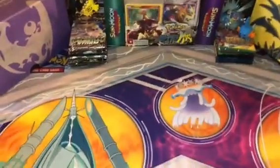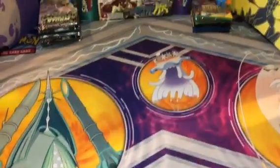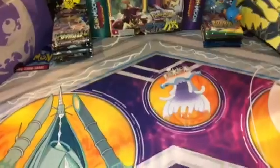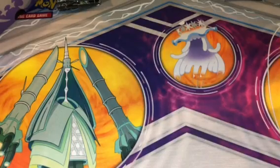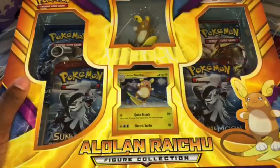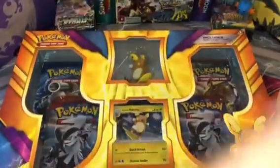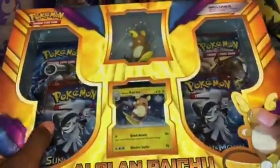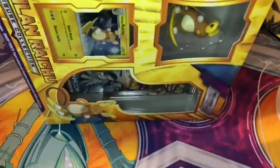I have my Celestial Storm booster box and to that side some sleeves. Also, I forgot the main part — this mat, which I think is pretty cool. I just thought I'd share that with you guys. And actually I'm going to put this down right here for the video, because today I'm opening up this Alolan Raichu figure collection box. Four packs and the figure, and of course this promo right here, so let me open it.